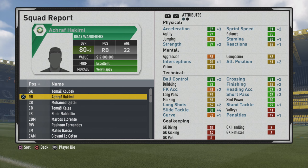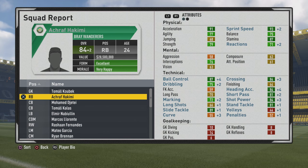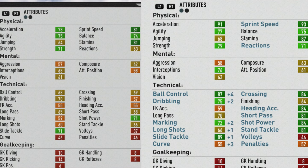Some solid improvements - 82 overall at age 23, getting very close to his potential. Technically some very good stats all around. The marking stat is a bit on the lower end, but his tackling ability certainly makes up for that, and the pace growing certainly helps quite a bit as well. You can see him now hitting that potential of 84 overall at age 24 with very solid stats physically, mentally, and in tackling.